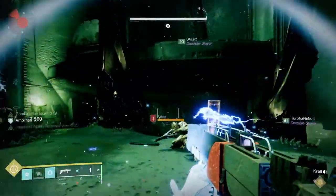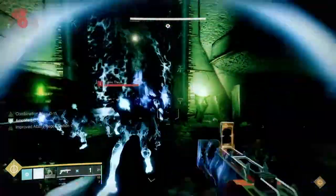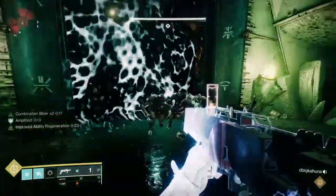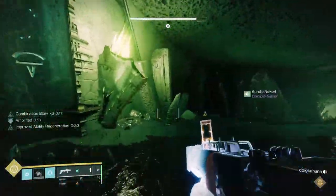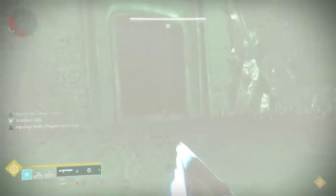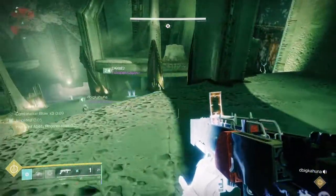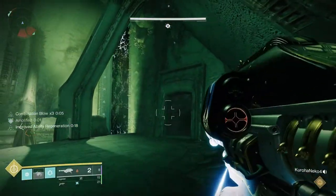One person on the left and one on the right will go out and grab an orb halfway between the main room and a plate they need to hold. These are Annihilator Totems — similar to the plates in Crota — and you have to stay on them so the fireteam doesn't wipe. Picking up the orb gives you a brand that protects you from a debuff that will kill you if you stand on the plate too long. Pick up the orb, get the brand, go stand on the plate, and kill adds.